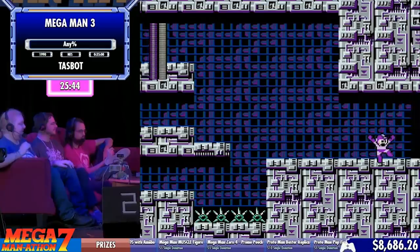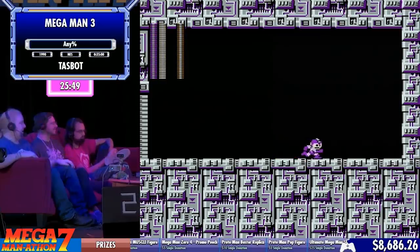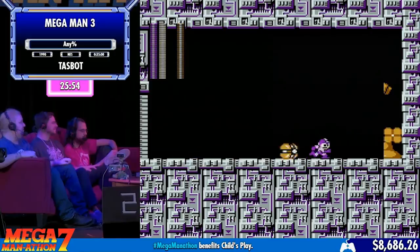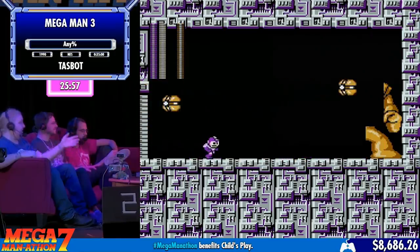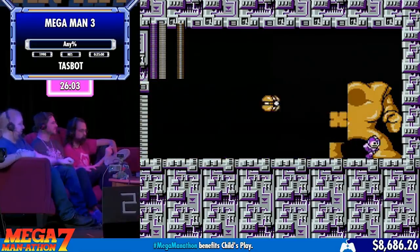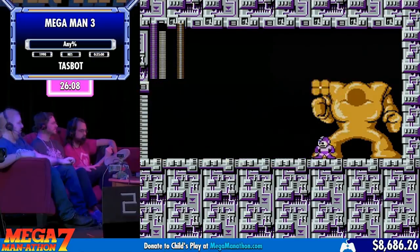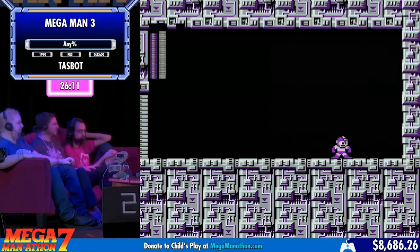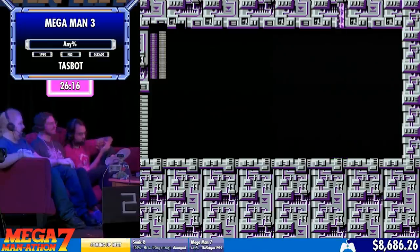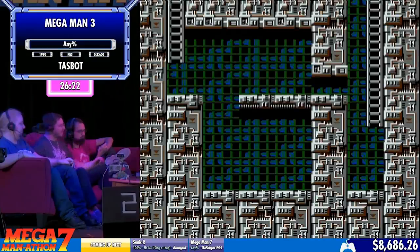TaskBot is going to shoot the Shadow Blade as fast as it can. As you can see, it's Yellow Devil — Mark Two, I believe. Normally you'll do like a two cycle with this, so he's going to take a damage boost right there and just — wow — rapid fire. I think that was like 30 DPS. Because you have to press a button and release a button, the fastest you can do it is 30 frames a second.